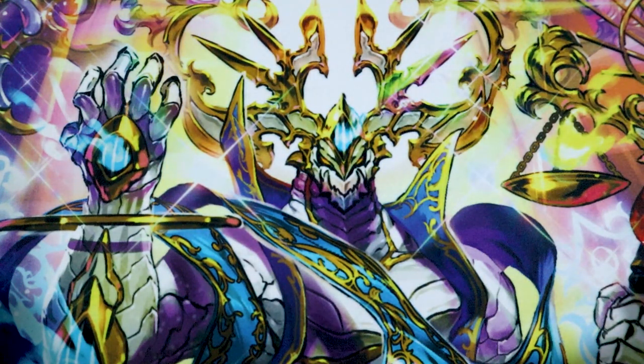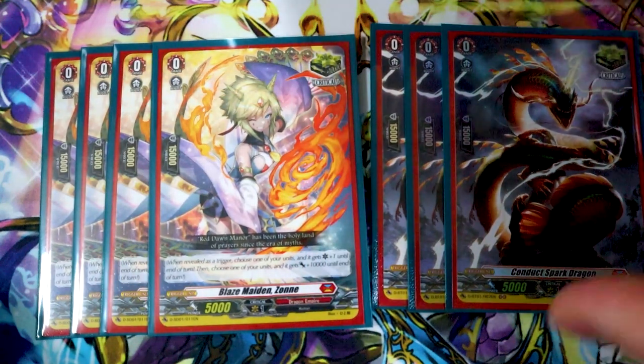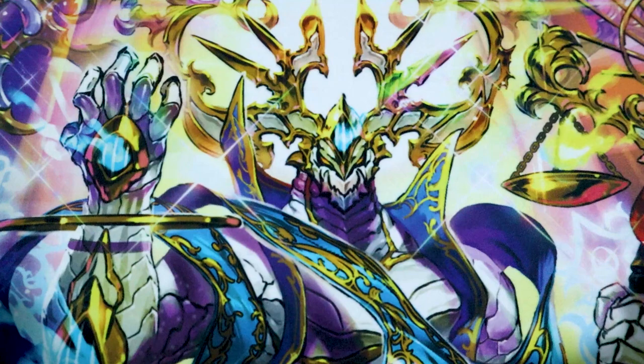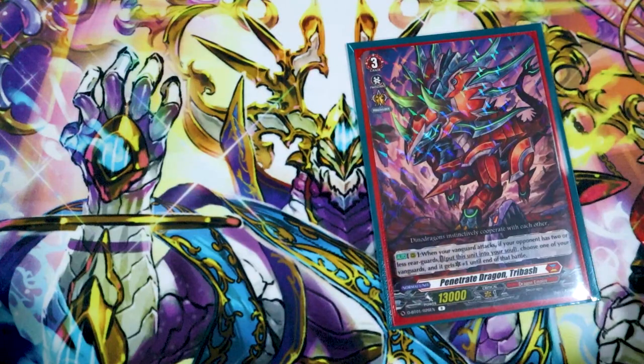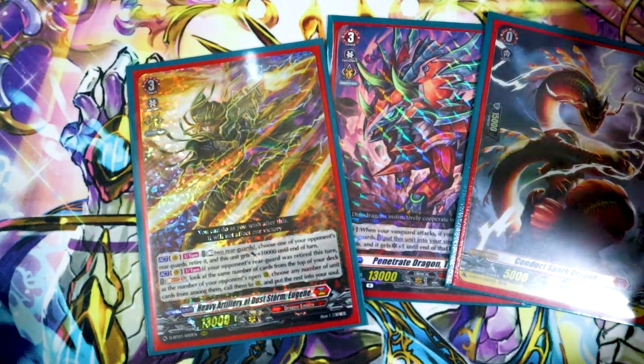Draw triggers would deck you out because you're soul charging and going through your deck so fast, so I don't think draw triggers are helpful for this deck at all. Next up we're just running some crits — four of the crit from the trial deck and Conduct Spark Dragon — so seven critical triggers for the deck, because surprise crits win games. If you use Tribash on Eugene to give Eugene an extra crit, you just get another crit for game. Pretty fun stuff — got to threaten your opponents with crits.